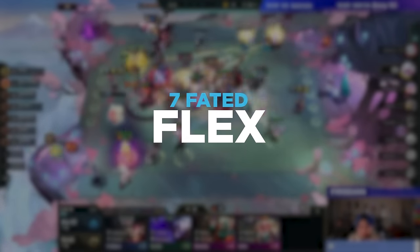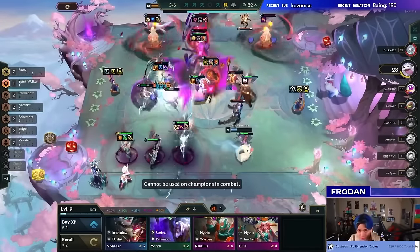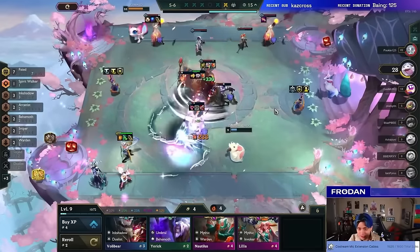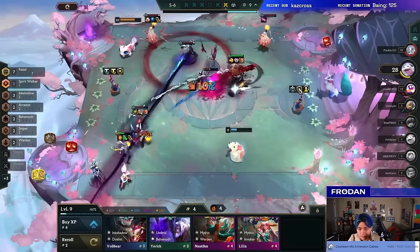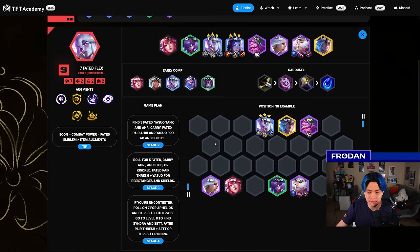7 Fated is back on top. I think 7 Fated was falling off because of Ghostly and Yone's backline access threatening Aphelios before he could ramp up, or even Syndra for that matter. But now that's been nerfed and people are starting to realize that the 7 Fated trait itself hasn't been affected. Only Thresh and Yasuo got nerfed, not 7 Fated. That means this comp is still really strong if you can get it online.